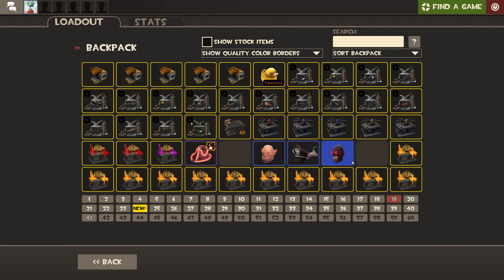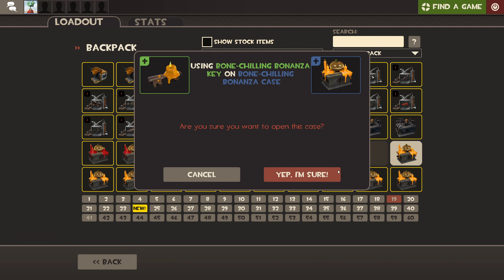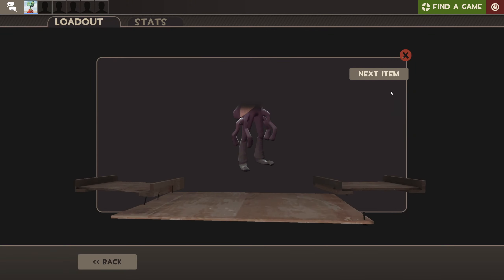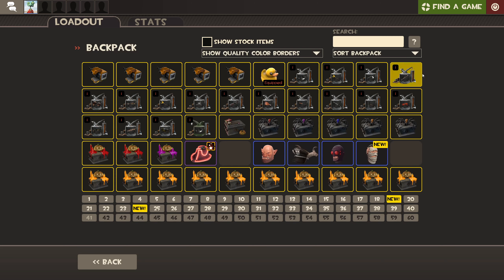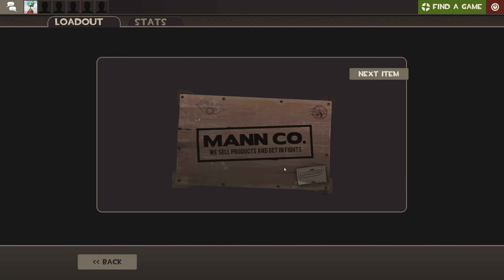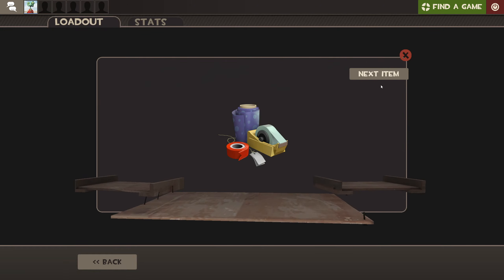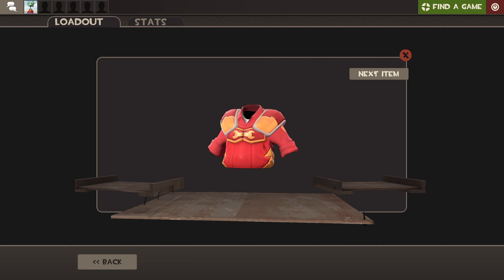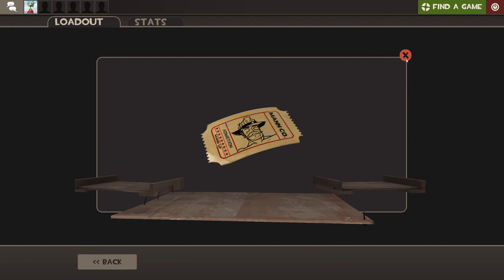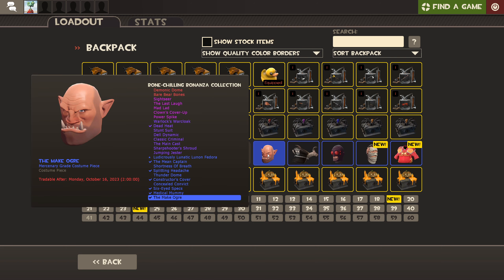I do like this one — it's pretty good, reminds me of the invasion update spy cosmetics. This one could be better, that's probably the worst hat in this case. That's one of those rare bonus items, and that's weird. Some of these definitely seem like something you would see only with Halloween restrictions on them. Like this one — you would definitely think this would have a holiday restriction.